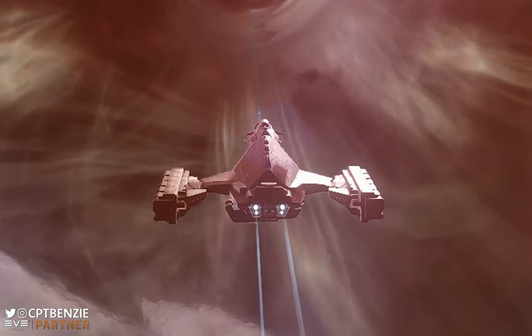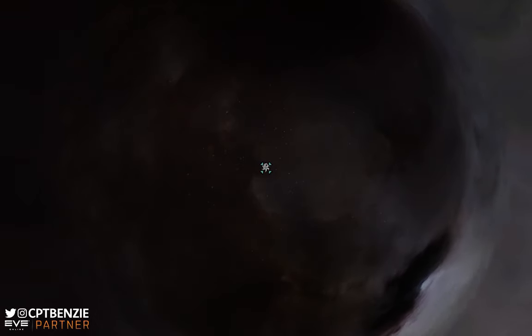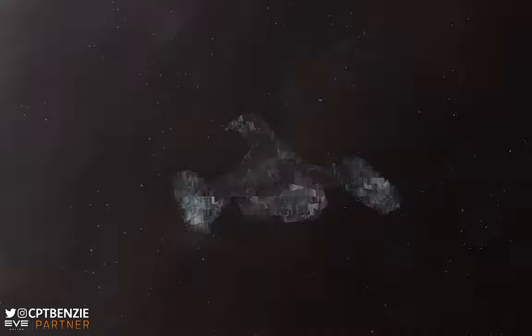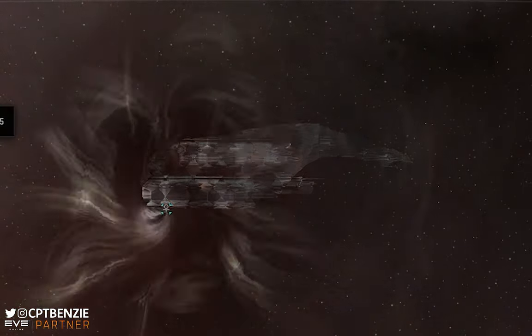Sometimes you come towards a wormhole to discover it's closing in on the end of its life, and you don't want to spend too much time on the other side of it. This is where rolling wormholes comes in — essentially the ability to collapse a wormhole by passing enough mass through it repeatedly. And in this video, I'm going to teach you how this works.